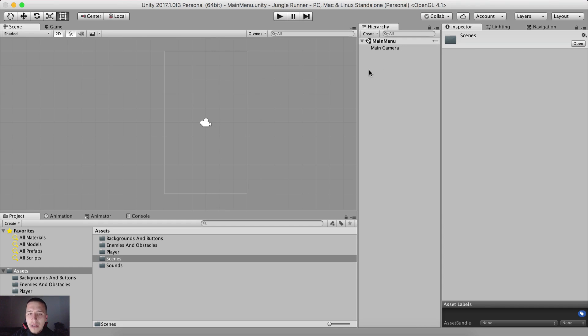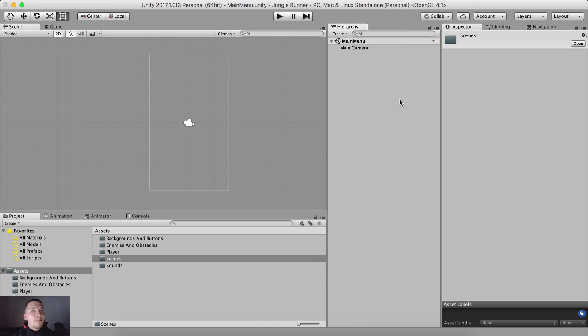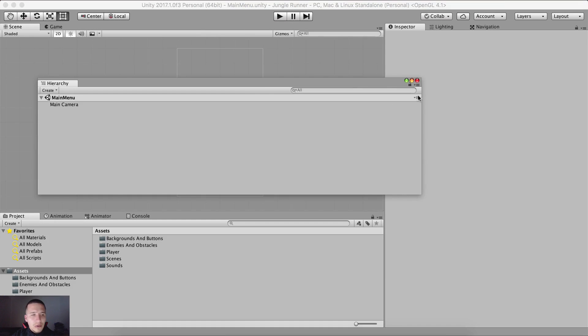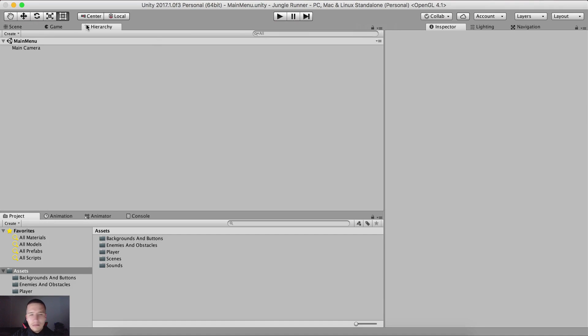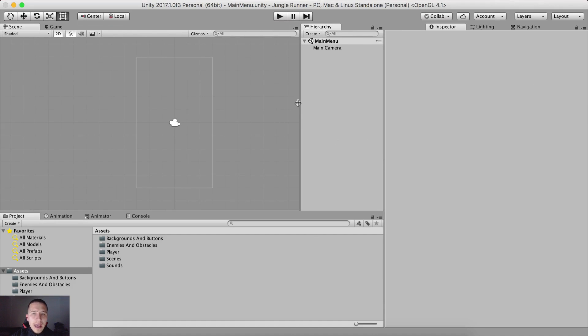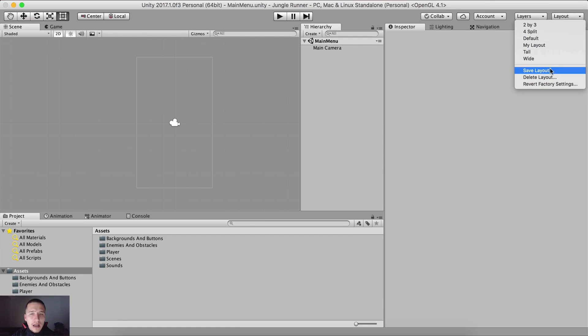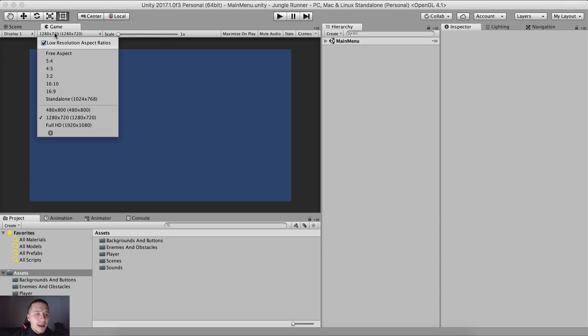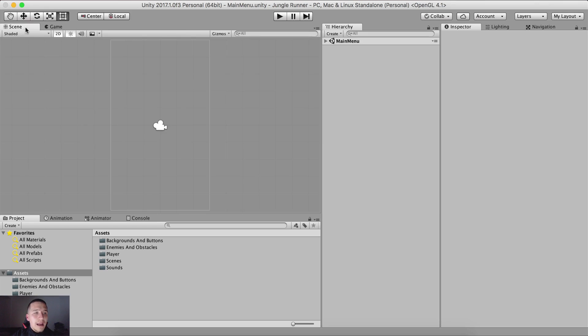For our main menu we need a canvas and a background image. Right-click in the Hierarchy tab to create them. By the way, if you want to rearrange how your Unity editor looks you can drag and drop all of the tabs, make them float, or save your layout for later reuse by going to the top-right corner, clicking the Layout dropdown, then Save Layout — name it and click Save.